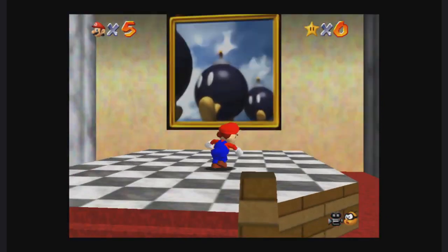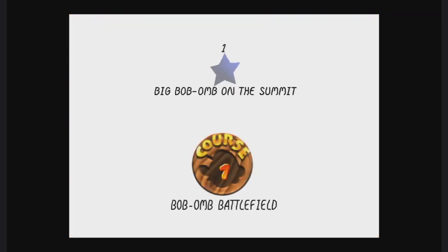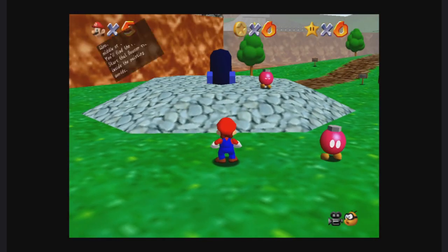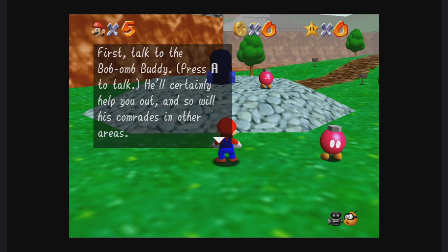We'll go in here to the bomb painting and jump right into it — Bob-omb Battlefield, Big Bob-omb on the Summit. You're smack in the middle of the battlefield. You'll find the power star that Bowser stole inside the painting worlds. Talk to the bomb buddy by pressing A — he'll certainly help you out, and so will his comrades in other areas.